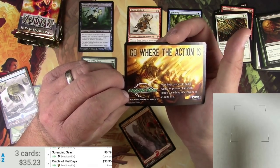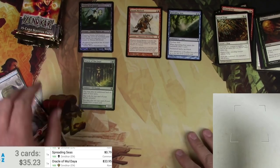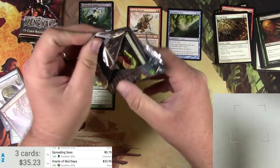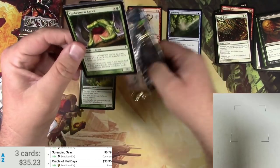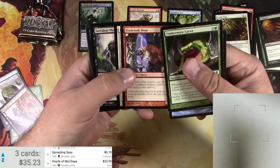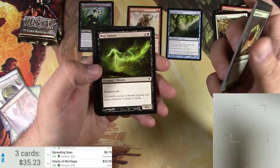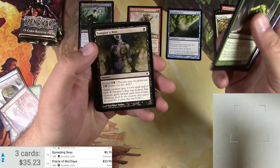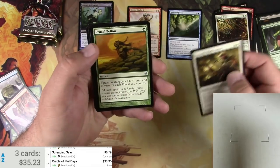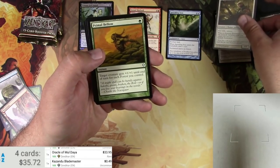Go where the action is at the Magic Grand Prix, which has been rebranded a couple of times since. Another pack — come on, Chandra, show me what you got. Got a Timber Maw Larva, Paralyzing Grasp, a Cartographer, Spell Pierce — good card — Demolish, Relic Crush, Kazandu Blademaster. This might have been worth a little bit at one time, but 50 cents for an uncommon is not bad.